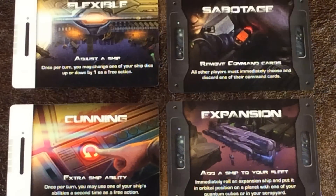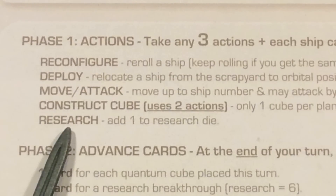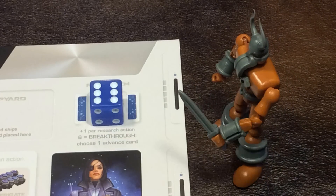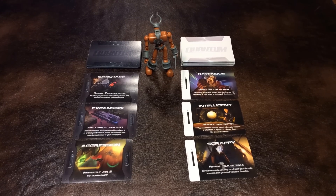If you've managed to construct a quantum cube on your turn, you get to take a super fantastic advanced card. The final action you can do is research — move your research die up one level to indicate that you've done this action. When you reach a level of six on this die, you get to take an advanced card at the end of your turn.